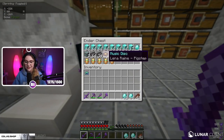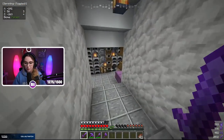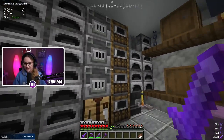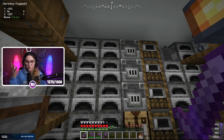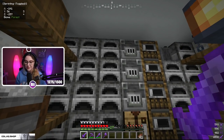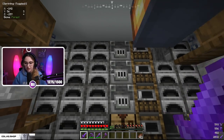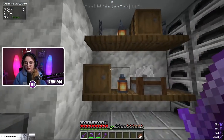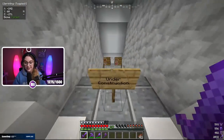We also have over 100 Netherite ingots to contribute to the Netherite race, which I'm super excited about. When you turn left we have a more practical workshop — you can't only have two furnaces, it's just not practical. I ended up spending so much time smelting ores that I built this room. It doesn't look as nice but it's a lot more efficient.